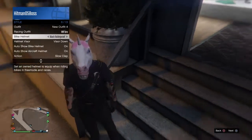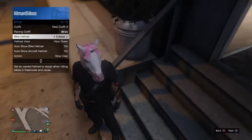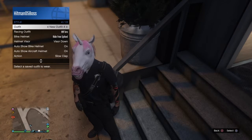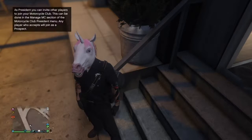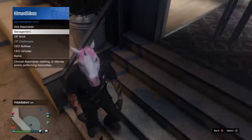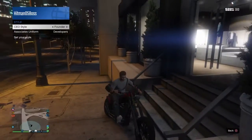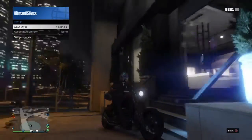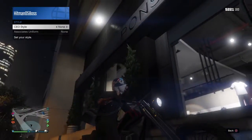Set this to whatever helmet you want. Then, first as the CEO, get on the bike, wait till he puts on the helmet, then switch back, and you will have this hilarious looking face.